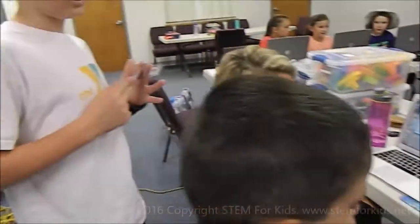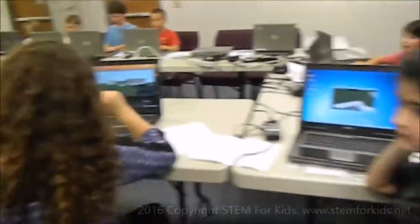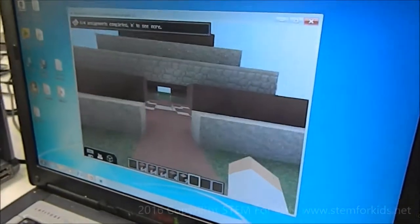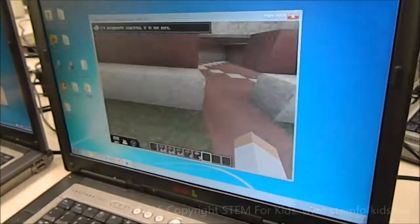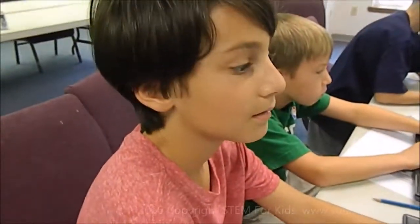You have 75 cents. I'm trying to build a pyramid. Okay, so this is the outside with glowstone on top. I wish I could have a beacon. Why can't you have a beacon? Because I don't have 150 dollars.